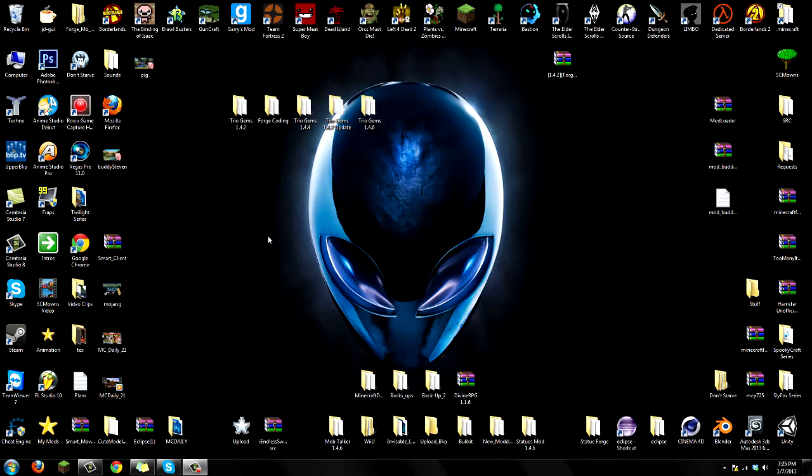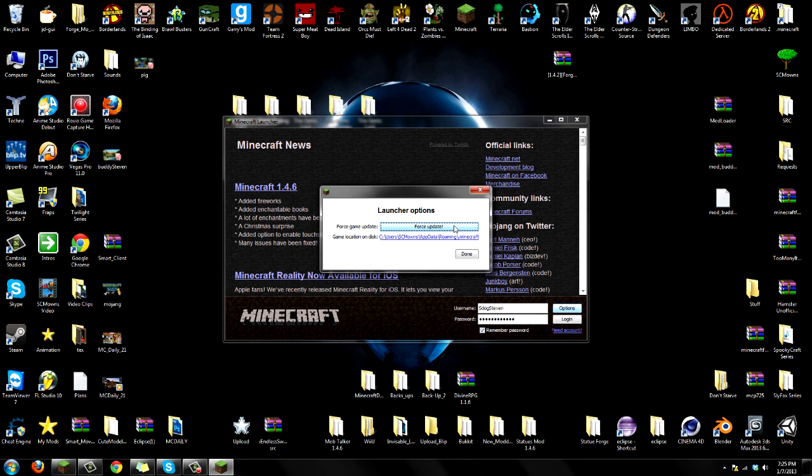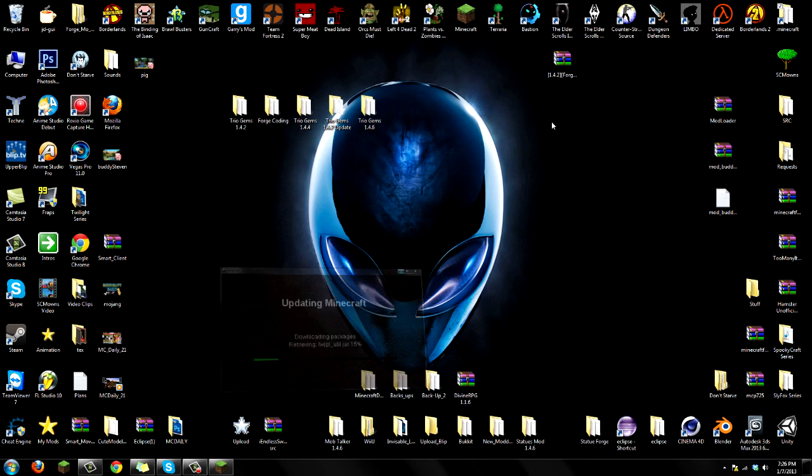This mod is really easy to install, so we shouldn't have any errors. The first thing I'm going to do before installing is go to Options and Force Update. The reason I'm force updating is because I have mods currently installed - always back them up because you're never sure if this mod is compatible with your other mods. If it's not compatible, you're going to get a black screen. So Options, Force Update, and login to download a brand new minecraft.jar which we're going to mod.